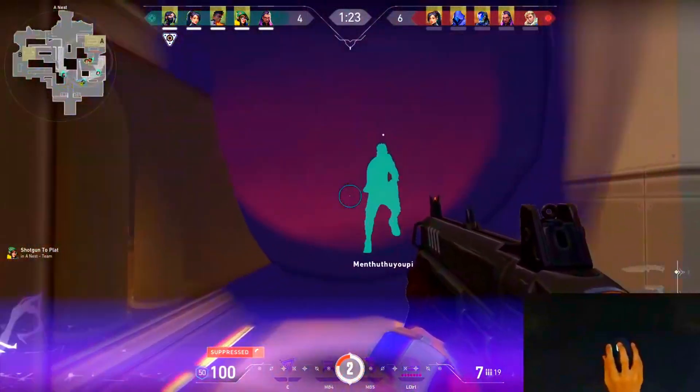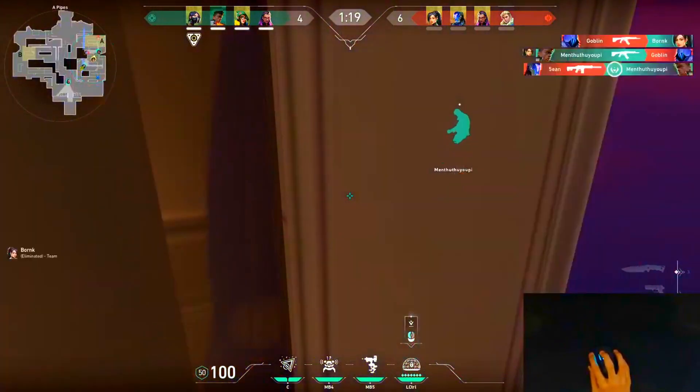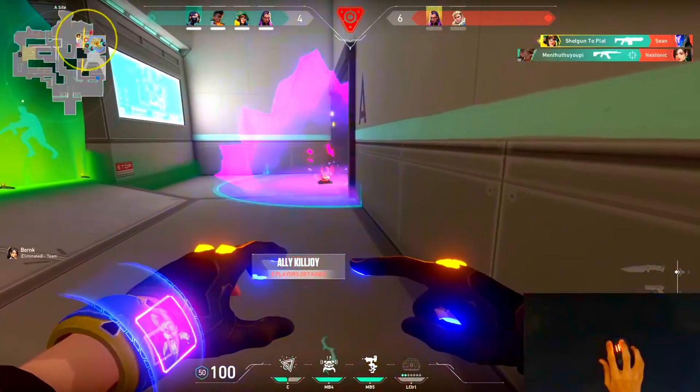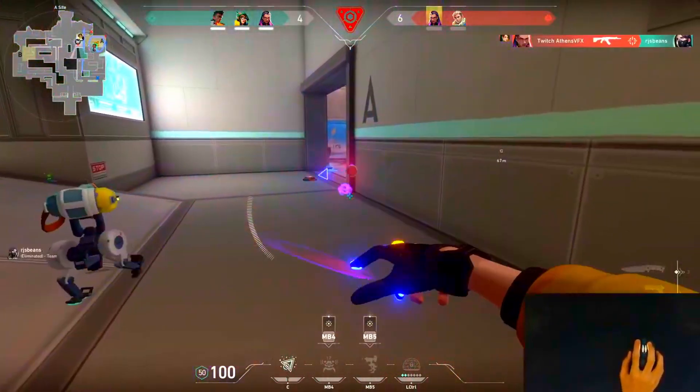If you're looking for an ult spot on A-Site Icebox, this is a really good ult spot you could do to get on site. It covers everything but the corner of screens. And then with this ultimate, you could get all the way to screens and just hold that corner. Afterwards, if you're a Killjoy, you could even set up if you want to.